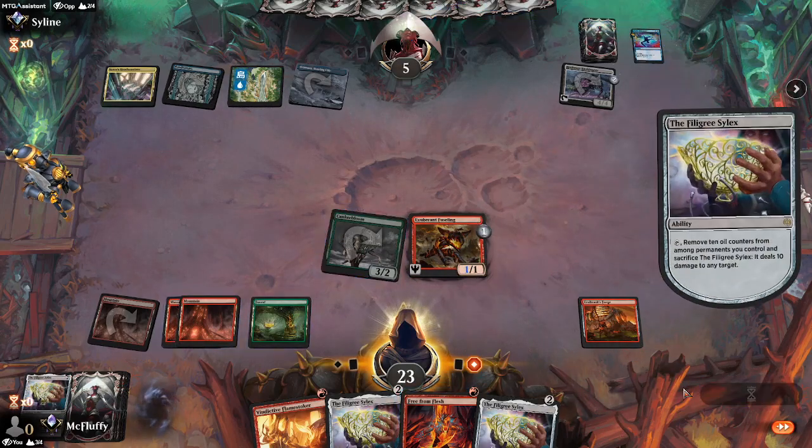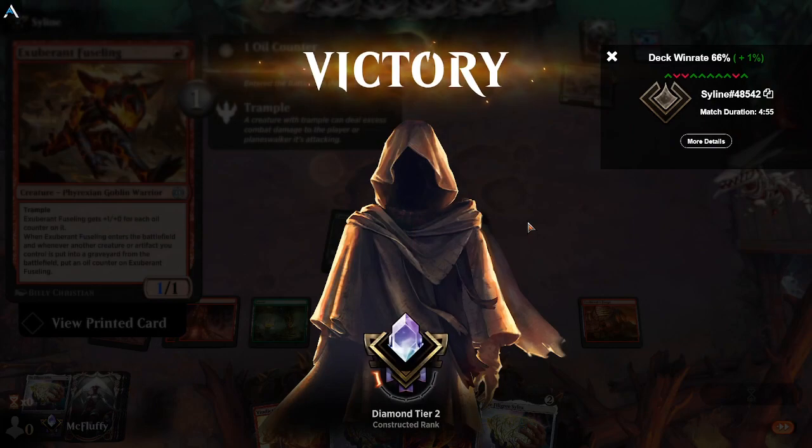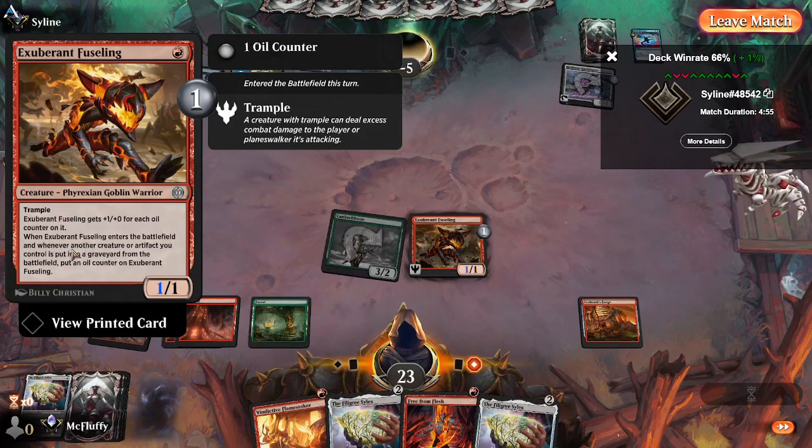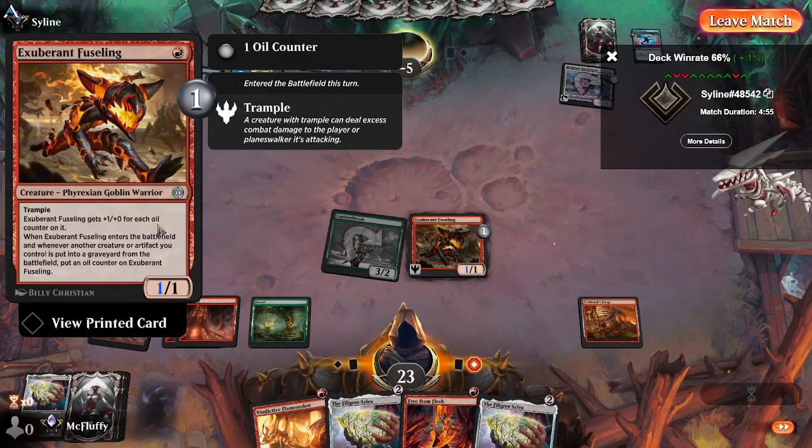That is part of the synergy here — Fuseling, when things die. The Fuseling works really well with the Forge. It says whenever another creature or artifact you control is put into the graveyard from the battlefield, put an oil counter on it. Tokens technically go to the graveyard before they're removed from the game, so the tokens from Urobrass Forge continue to pump up Fuseling. The tokens from Urobrass Forge can also help grow the Evolving Adaptive because it's an enter-the-battlefield trigger, so the Forge keeps putting out bigger and bigger creatures and will also grow your Evolving Adaptive.